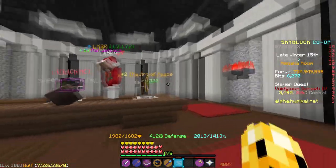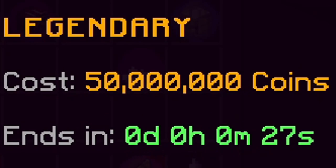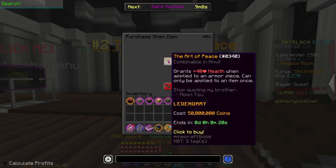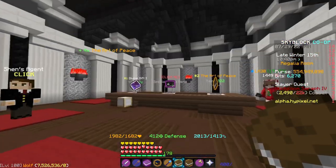Now finally, the last item is actually the Art of Peace, and this is a very, very cool book. It costs 50 million coins and it actually grants 40 health on any armor piece. And yeah, that's basically it for the special items.